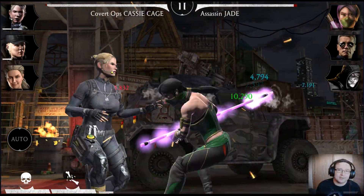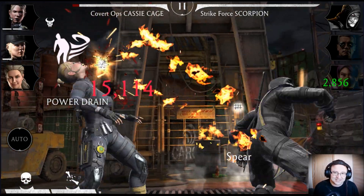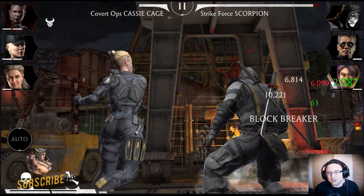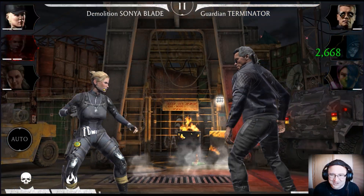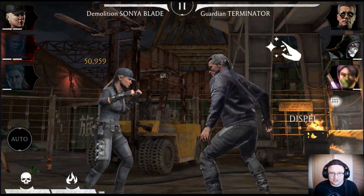At the beginning of the battle my strategy was simple: gain as much power as possible against Assassin Jade, because she is kind of slow and cannot do a lot against Cassie. Unfortunately, disaster — this annoying Scorpion opens with Special 1 and my Cassie is almost dead. This is probably the worst start possible.